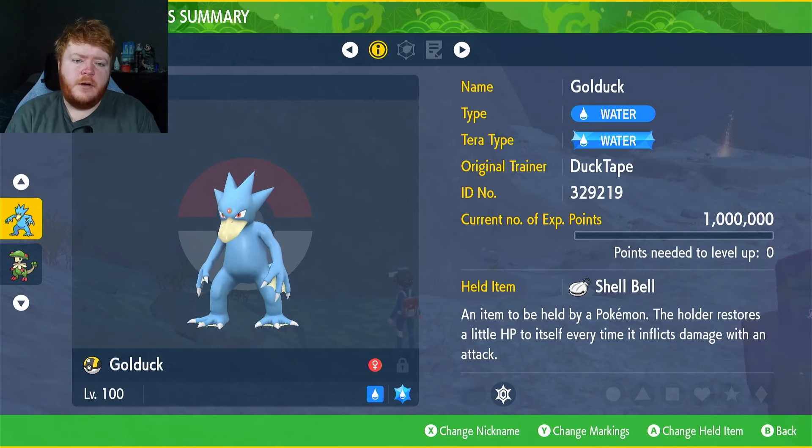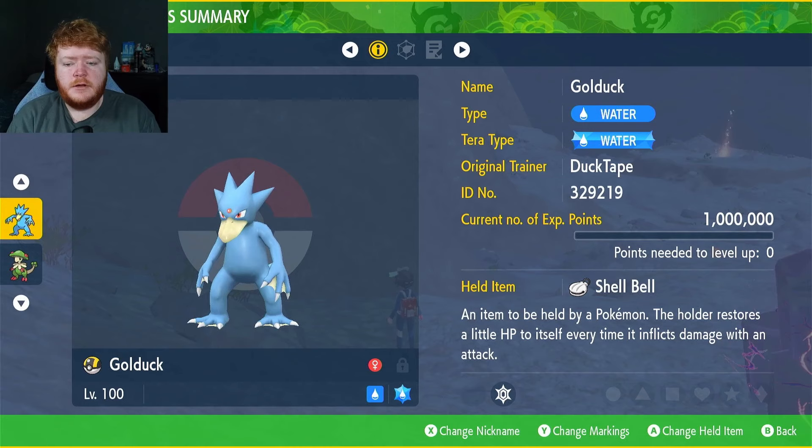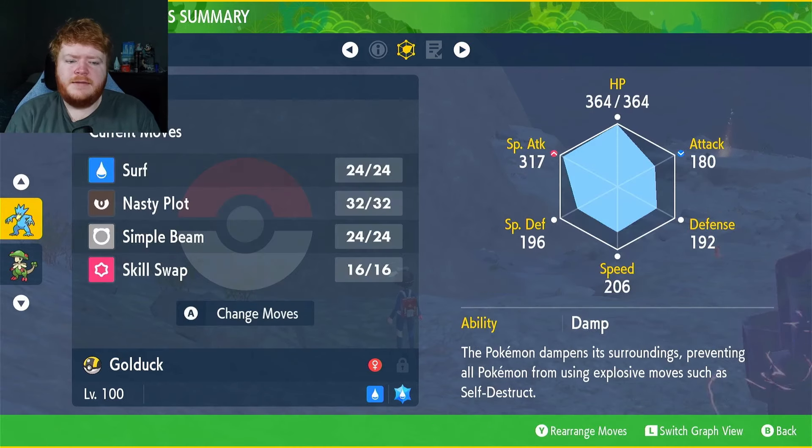Hey guys, welcome back to another video. A member requested a Golduck attacking build, which was actually a fun and different one. We've gone with the Water type Tera, the held item Shell Bell to restore health the more damage we deal — which you can get from the Levincia Daily Bro Shop — max EVs in Special Attack and HP, Modest nature, max IVs in everything except Attack.